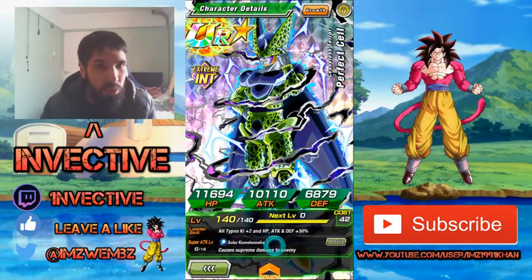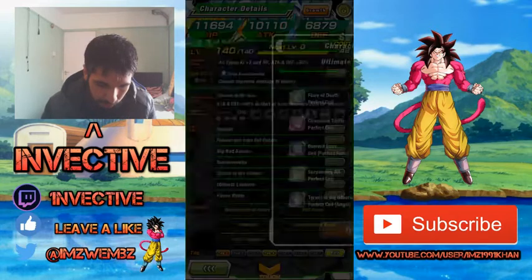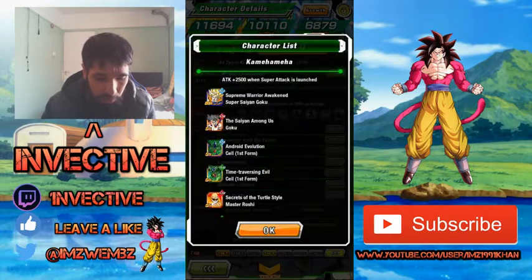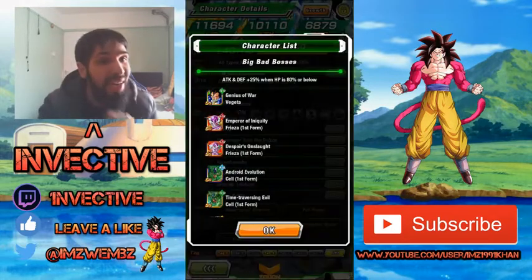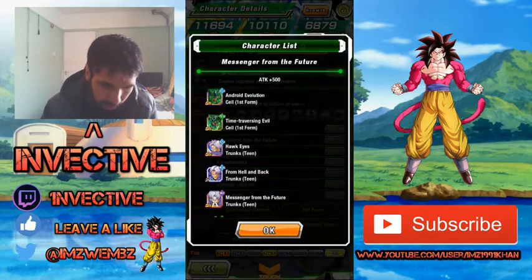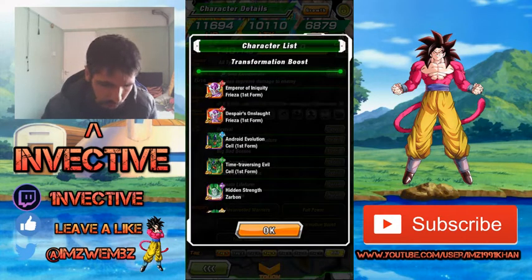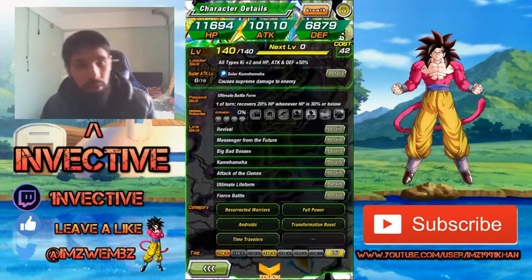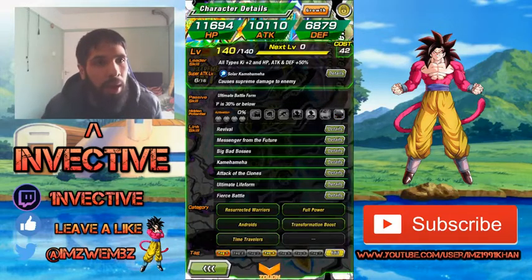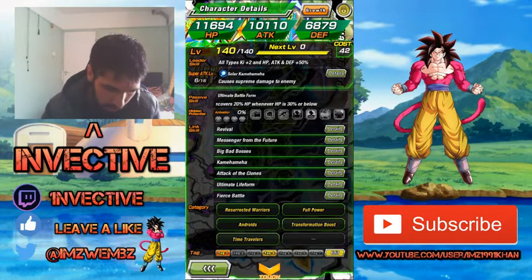Unfortunately he still stays with Supreme damage — that's a big problem — but he's got really good links. He's got Fierce Battle which is 15% attack, Ultimate Life Form that's Ki +2, Attack of the Clones Ki +1, Kamehameha attack +2500 when a super attack is launched, Big Bad Bosses attack and defense +25% when HP is 80% or below, Messenger from the Future attack +500, and Revival which is Ki +2. He's on categories like Resurrected Warriors, Fall of Power, Androids, Transformation Boost, and Time Travelers. Perfect Cell was never in Future Trunks' timeline — it was only first form Cell — so he's on Time Travelers instead of Future Saga.